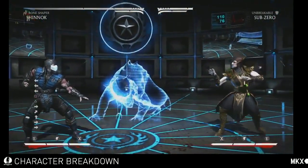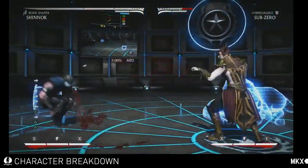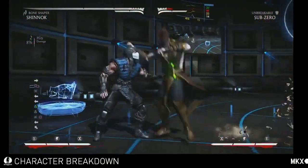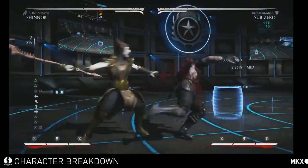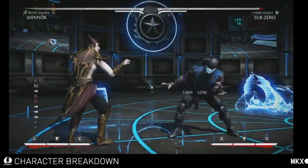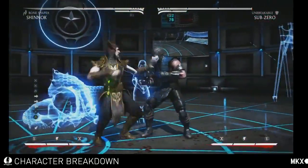Bone Shaper Shinnok obviously uses bones. He can summon different weapons — he's got this bone sickle. He also has this little low poke, which is a very good low poke that you can go into.